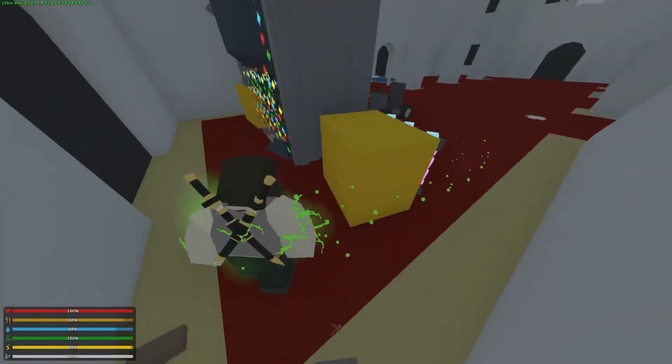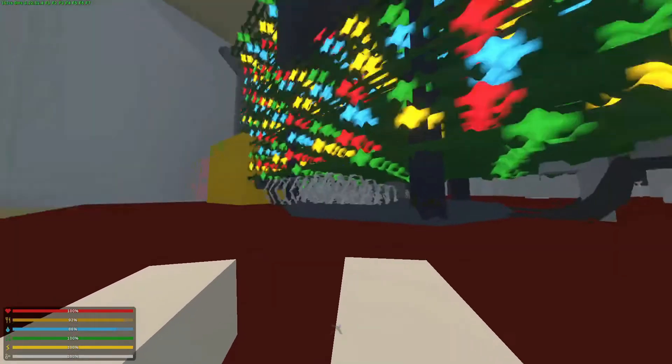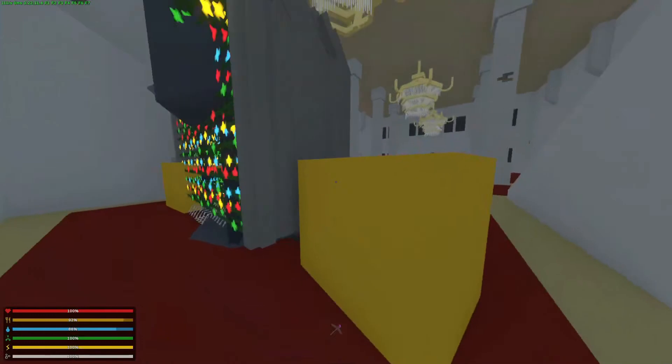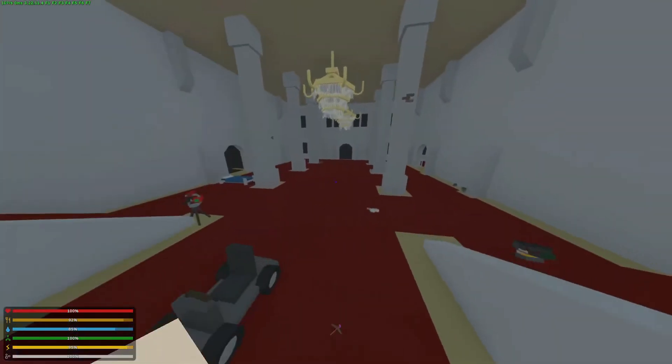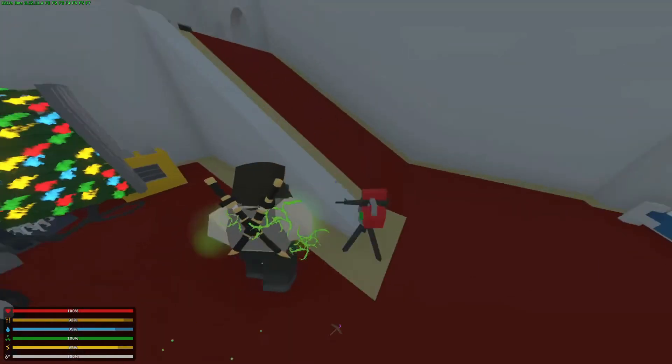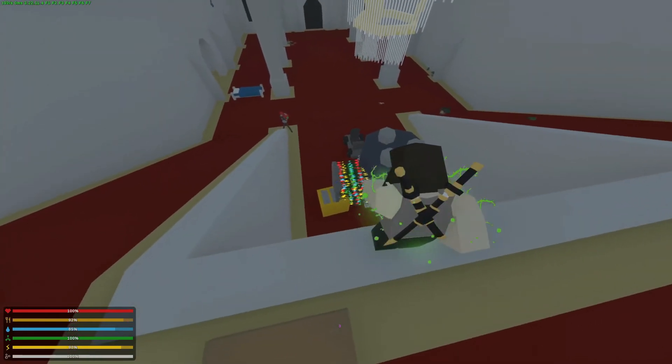And that's your unraidable base. Whenever somebody comes through the teleporter, they're going to land in this barbed wire. Make sure to blowtorch it whenever you see it's low, because otherwise somebody will just keep coming. I think after like 5 billion times of dying, they'll eventually destroy these.